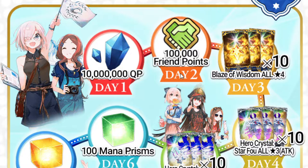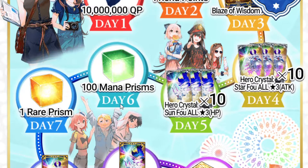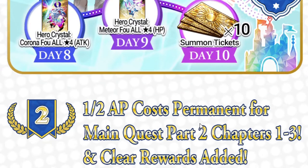100,000 friend points, 10 Blaze of Wisdom, 10 Crystal Foe for both attack and HP sides, 100 mana prisms, 100 mana prisms, 1 rare mana prism, Corona Foe 1 of each, and then finally 10 summon tickets — very good.